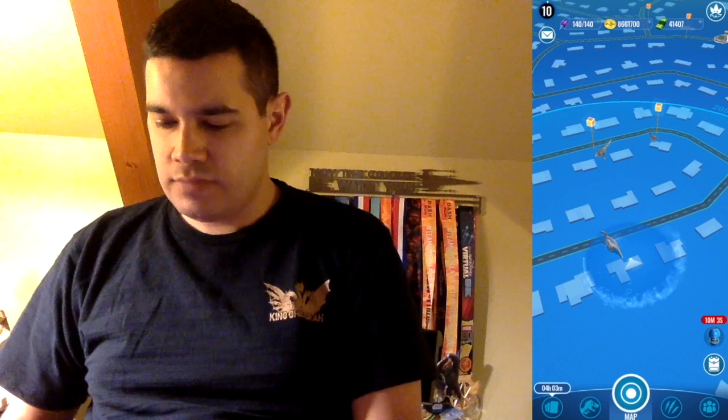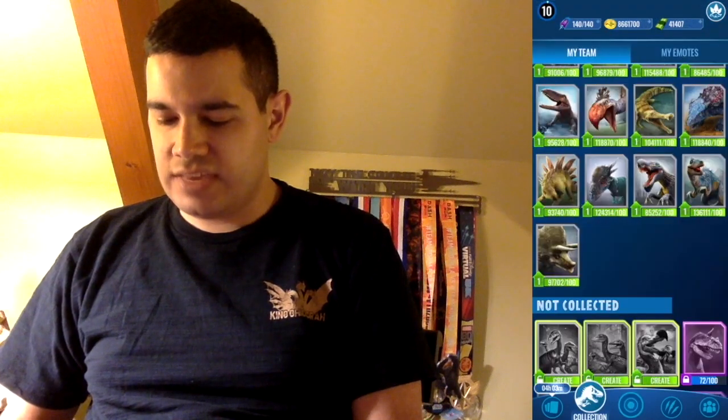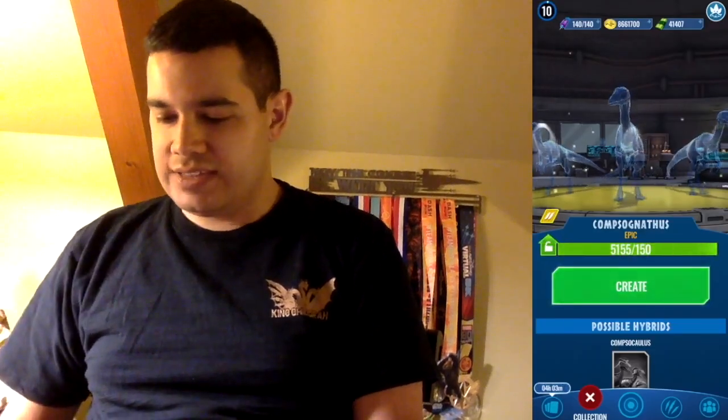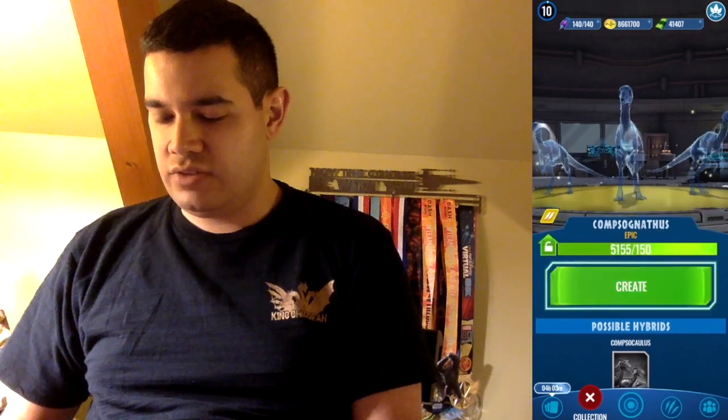With all that being said, let's get into it. If you take a look at the screen next to me, we're going to go ahead and go to the Dino Decks and we got our three creatures right here. Let's first check out our Compy — I'm not going to pronounce the whole thing. It's really nice to see it in the game, so let's go ahead and create.